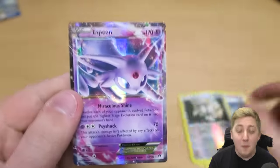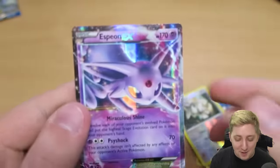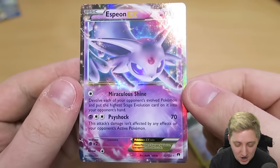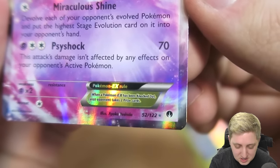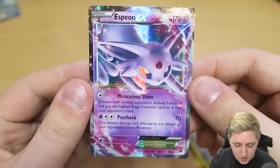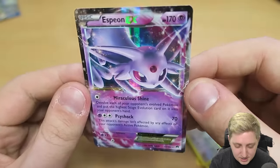And then this card — what did I just say a second ago about pulling some Eeveelutions? Oh my God. Espeon EX — and it's got the star at the bottom as well. 52 out of 122. I really like that card. Good Lord.